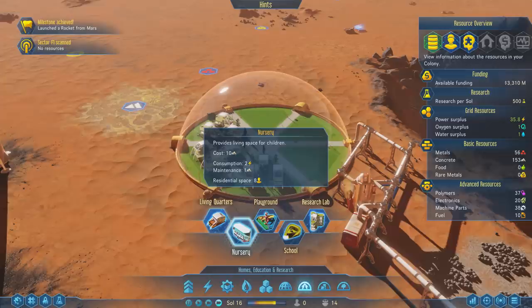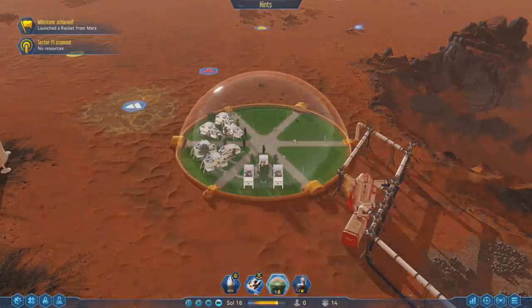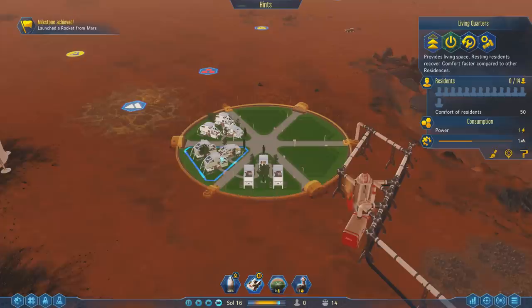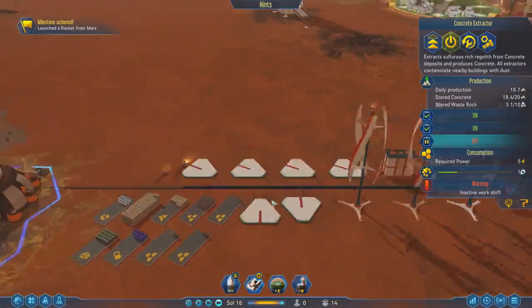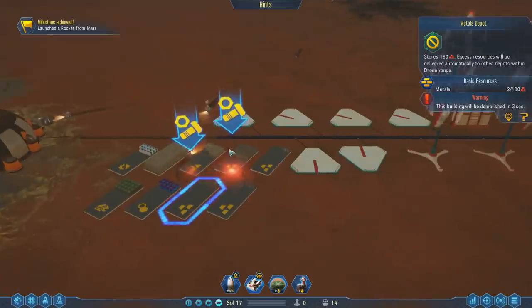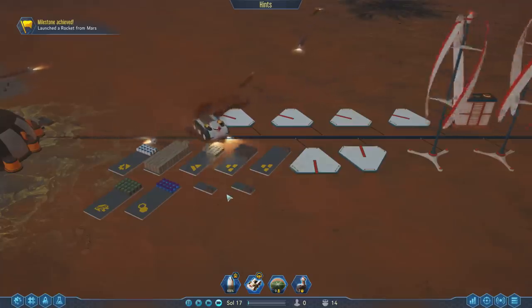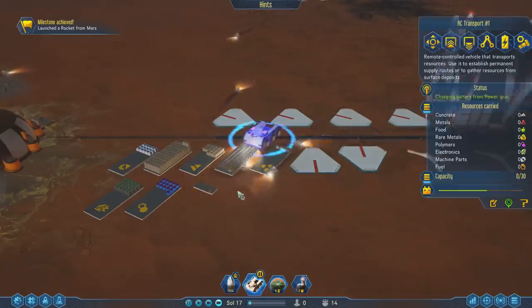We've got playgrounds, we've got a nursery. I personally think a hospital is a really good idea. What does the security station do? It's 15 concrete and a little bit more — that's going to be nine people. We can afford to bring back 42. We have a building that's not working — oh, that's just because it's overloaded. We've got one more rocket going back to Earth. That's a very advantageous place to be for us. I'm happy with our progress so far.